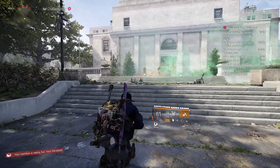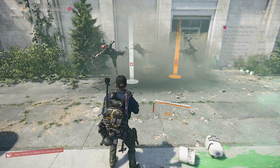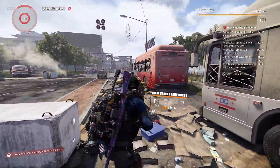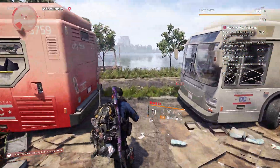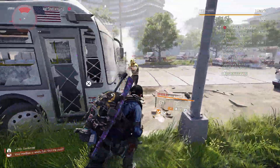For challenge number 4 we have to melee attack shielded hostiles and we need to do this 50 times. This challenge is easy — search yourself some shielded hostiles, you can recognize them by the yellow glow, and melee attack them. Why is this an easy challenge? Because you can melee attack a single enemy as much as you want and all hits will count as long as he's shielded.